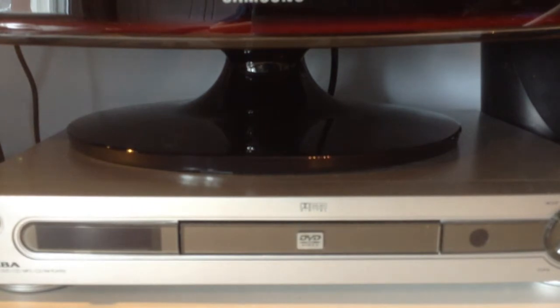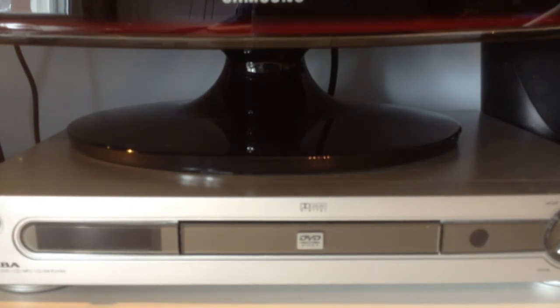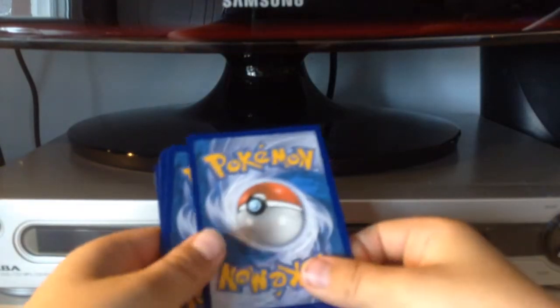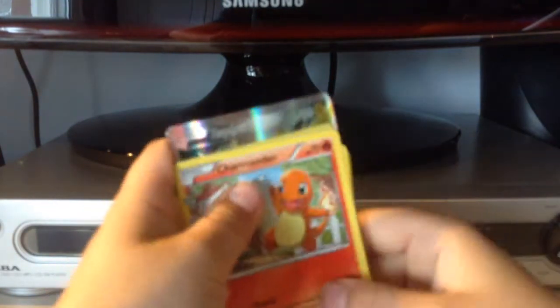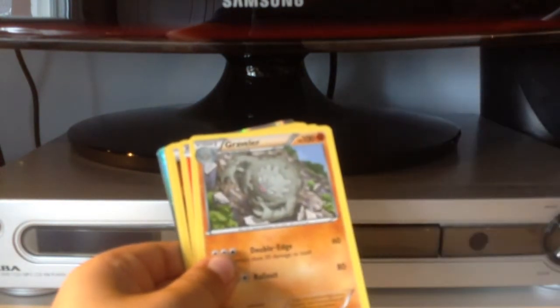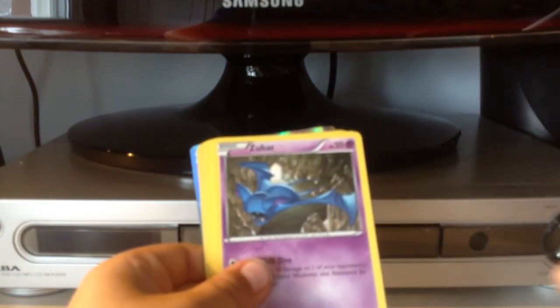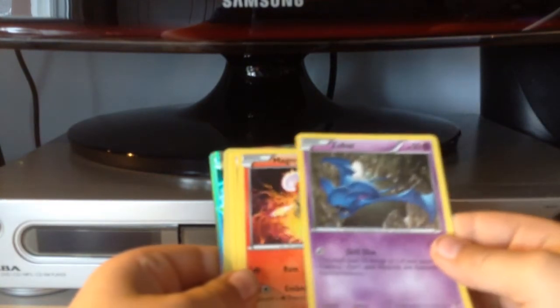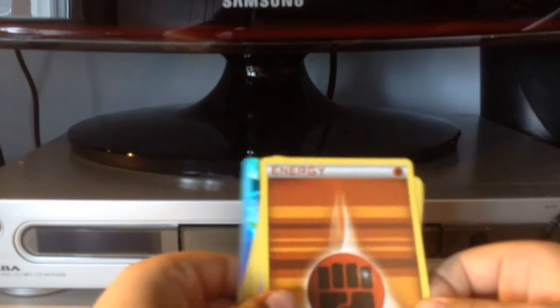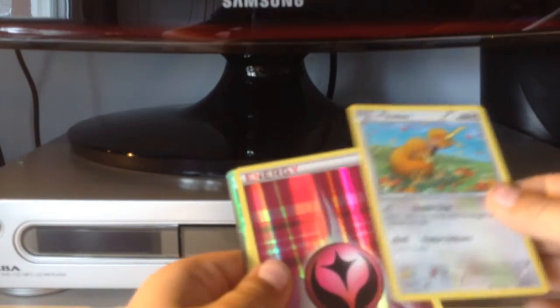First we're going to open this little Pikachu pack — if I can even get it open. I had to get some scissors but I finally got the cards open. You're supposed to move the first three to the front side — the bad ones — and then turn it over. Got a Charmander, nice. An energy, Graveler, Zubat, Magma, another energy, Doduo, another energy.